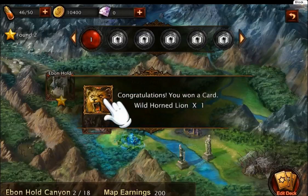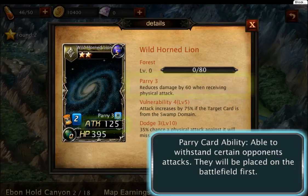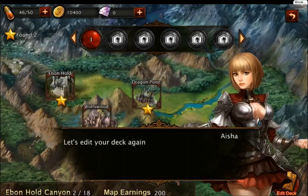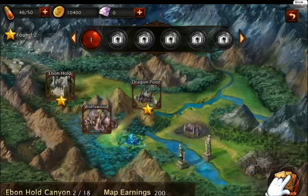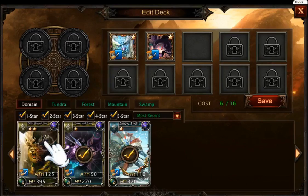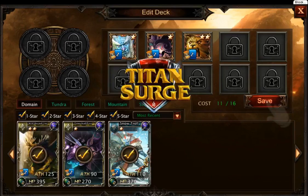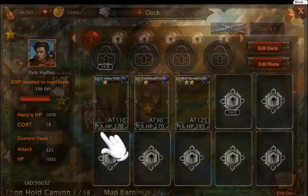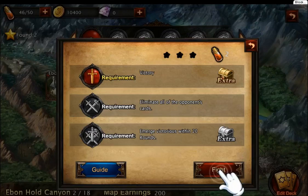Congratulations, you've won a card — Wolf Line. While online, able to withstand certain opponents' attacks, they will be placed on the battlefield first. Let's edit the deck again. We got all these weapons but we're probably just using cards. Just telling us to click and save. Come on, use the cards you've got.